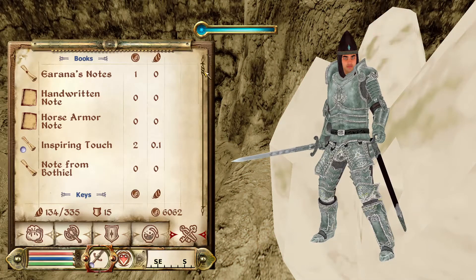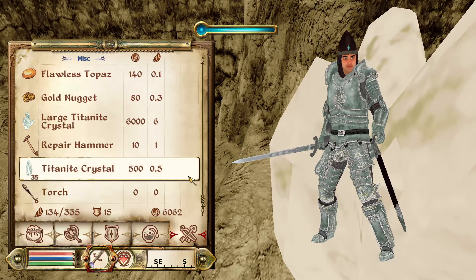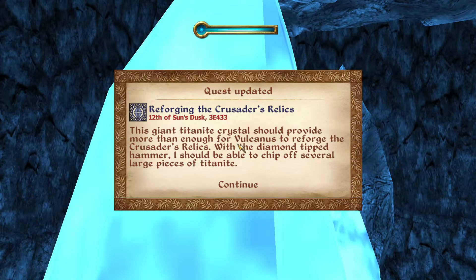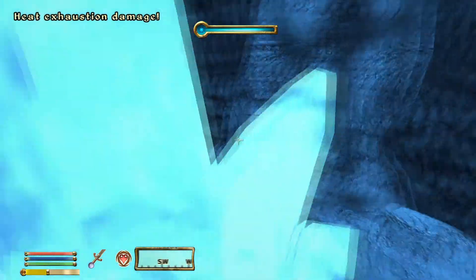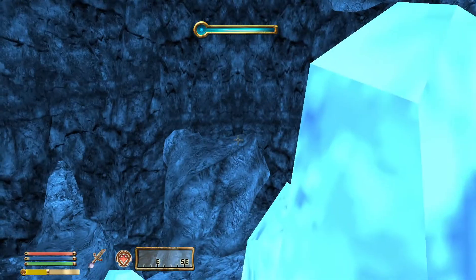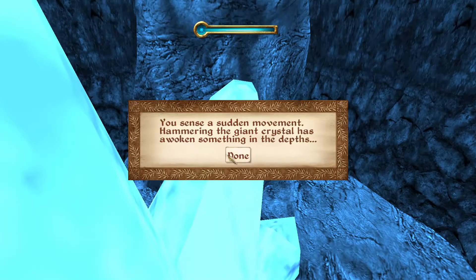That is a total of, I think, 22 or 23 pounds. So if you actually do get the hammer, you don't really need to pick up the loose ones — you can just click that. Your sudden movement hammering the giant crystal has awoken something in the depths.